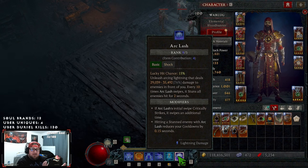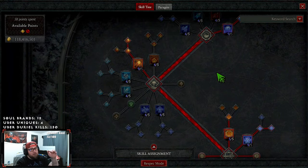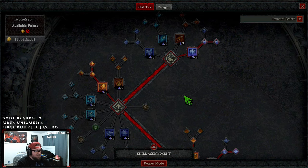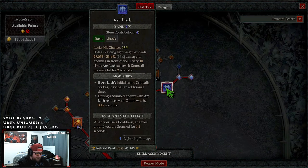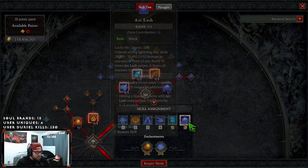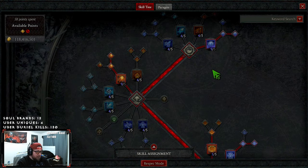Let's get into the skills. This is an arc lash build and at the end I will be showcasing it in a T70 to show how it'll perform for the gauntlet, though this build absolutely slaps even in T100. We're maxing out arc lash and going into Glinting, so hitting a stunned enemy reduces our cooldowns. Combined with the teleport enchantment, we're going to be able to teleport constantly — it's going to be insane.